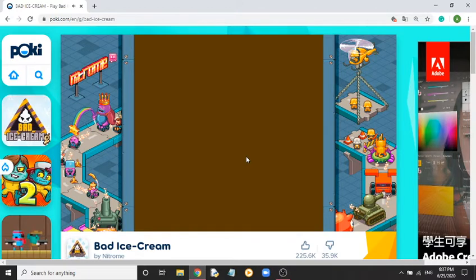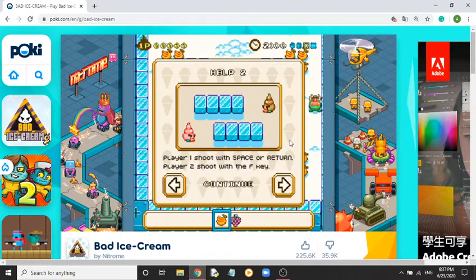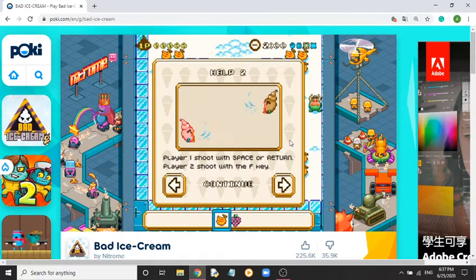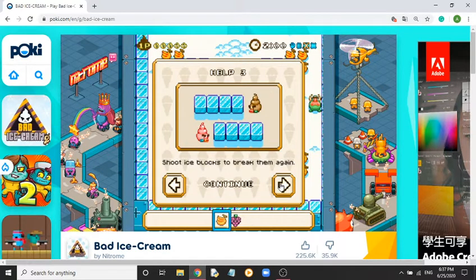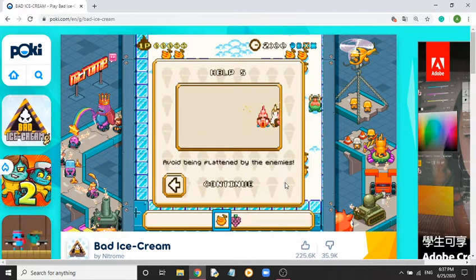Click and then it will load. And it will give you the instructions. For player one, you need to walk with the arrow keys, and player two walks with the WASD keys. Player one shoots ice with space or return, which is enter. And player two shoots with the F key, which is next to the D key, so it's convenient. You can shoot the ice blocks again to break them. You need to eat all the fruits to pass the level, and avoid being threatened by enemies or you will melt.